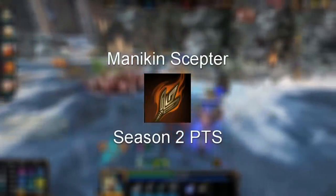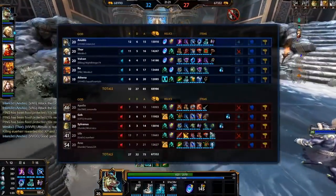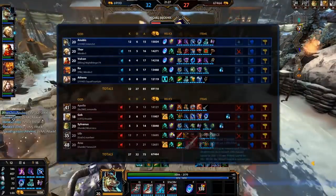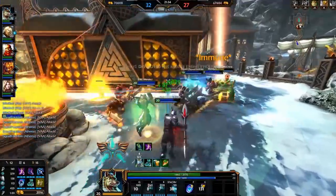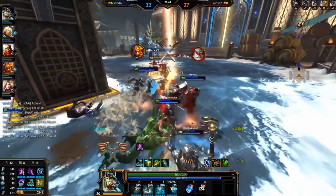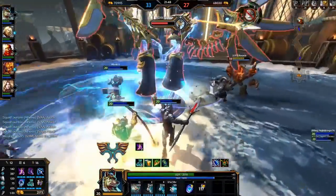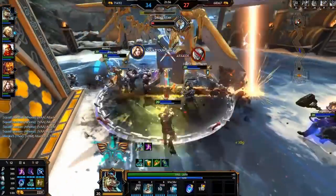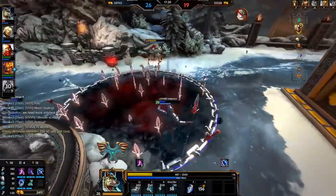Moving on to number one — we've got Mannequin Scepter. Bluestone Pendant is a pretty fun and balanced item, right? Well, how about we take that, add a slow onto it, and allow it to proc on every single auto attack you fire. That's essentially what Mannequin Scepter was. This item was a starter item that cost 800 gold, introduced in the Season 2 PTS client, though it never really made it through the first round of changes — which is astounding considering Hi-Rez's tendency to not change anything out of PTS. It basically applied a stacking slow on targets up to 24% and did a DoT on every auto attack, similar to Bluestone Pendant — so it was basically Frostbound Hammer with a DoT effect at level 1. This made the game unplayable, as anyone with the item just needed to land one auto attack and hold W and left-click to walk down an entire team, leading to insane snowballing.